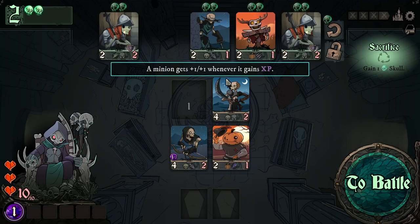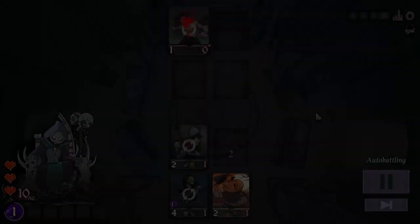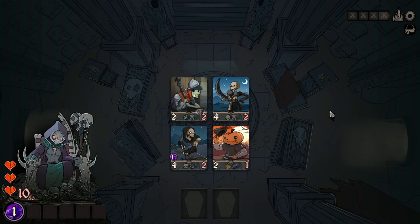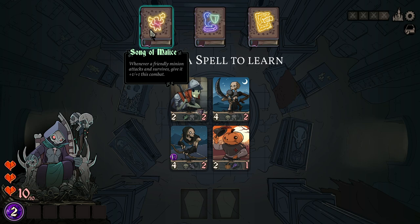Duplicate minions can be merged together. Fully level up a minion to earn a powerful augment. After clearing out this first area, you've earned enough experience to level up and learn a new spell.